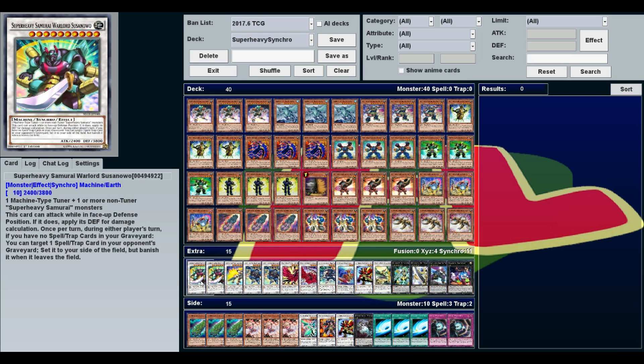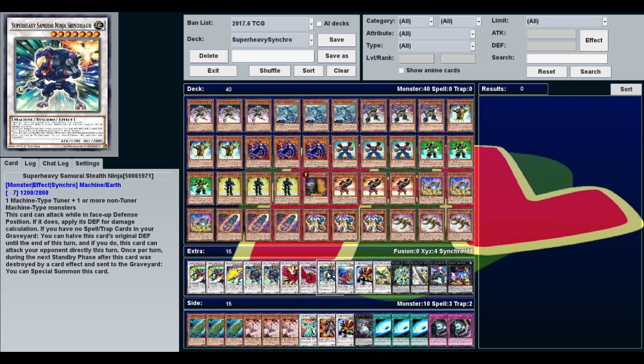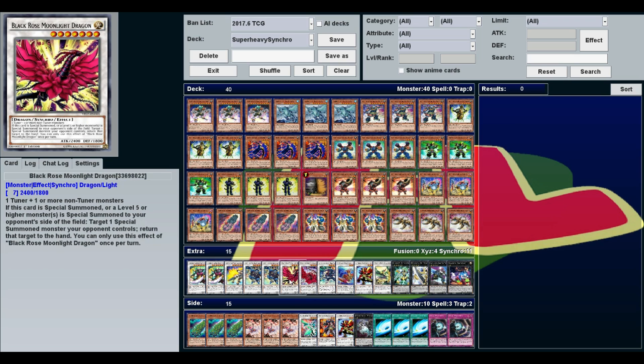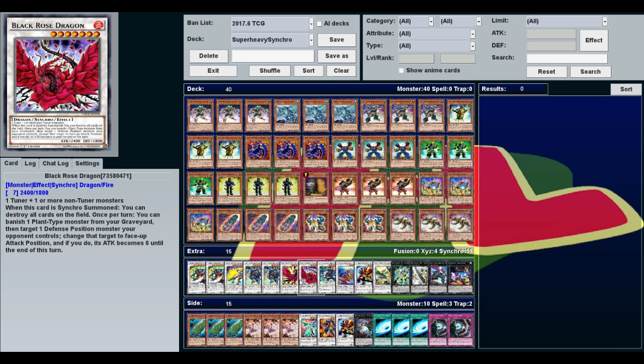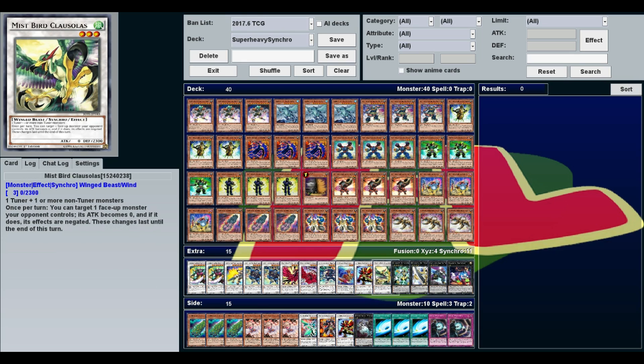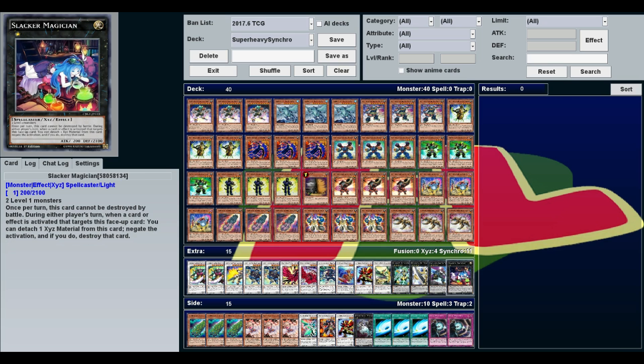The extra deck is mostly Super Heavy Samurai. We're playing two of the Warlords Susanoa, one Beast Kyuubi, two Ninja Saratobi, one Stealth Ninja, and one Ogre Shootin' Doji. The rest is sort of a toolbox: Black Rose Moonlight Dragon, Black Rose Dragon, Coral Dragon, Mist Bird Colossalus, Utopia of the Lightning, Regular Utopia, Castel, and Slacker Magician.